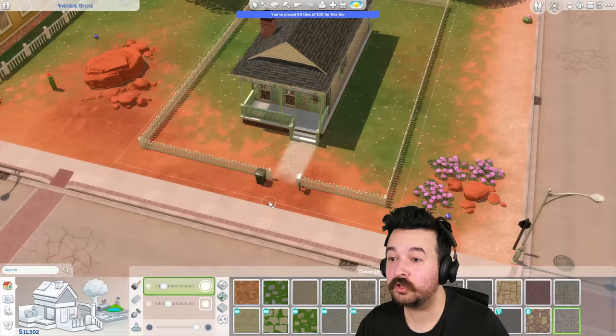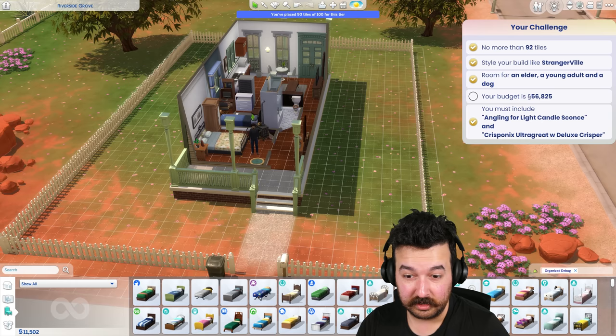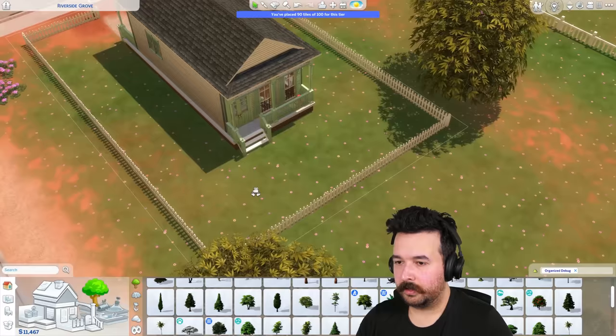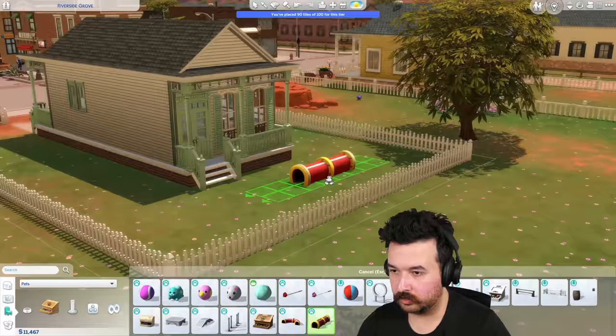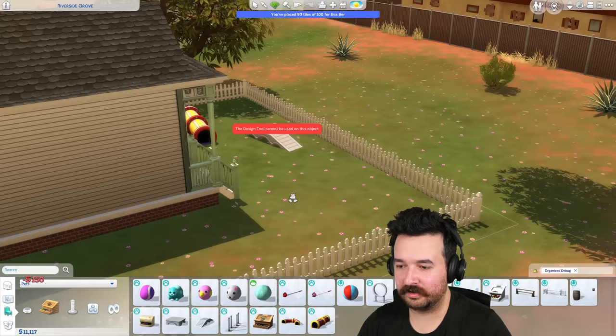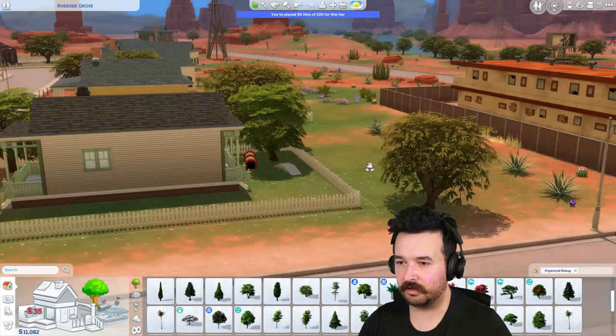I still have another 11,000 dollars. Let me look at my checklist: no more than 92 tiles - check. Style like Strangerville - yep. An elder, a young adult, and a dog - yes. Still in budget - check. We've done everything! Might as well get a tree - that's always good. We could do some pet stuff too: a dog tunnel and some pet training equipment out back, maybe some hoops. A couple of those, spend a bit of money.